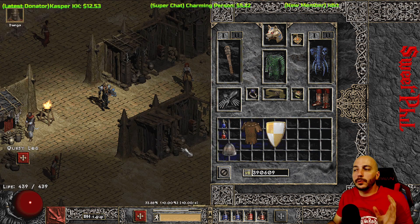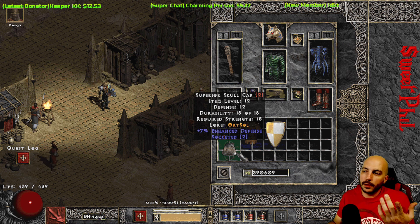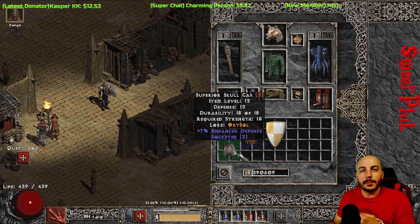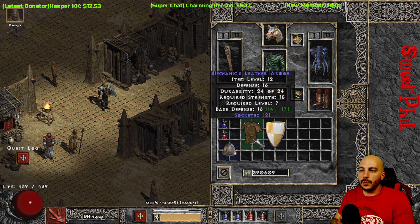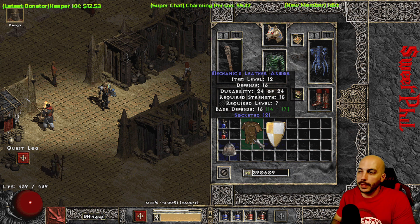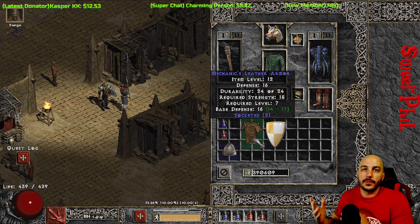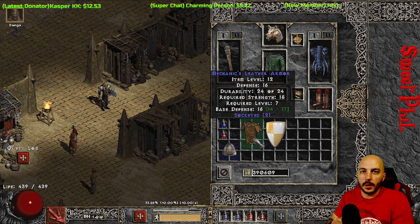A couple of other good examples of things to look for: if you find any two-socketed helms, you can make Lore in them. That's a good item for pretty much any character because it gives you plus one to all skills. Alternatively, I like getting magic find on my helm, but Lore is an option many people love. For a two-socketed armor, you want to make Stealth with Tal-Eth — that is the go-to for every single character. A lot of times you'll make Stealth early on and use it all the way through hell until you find something better like a Vipermagi or Kira's Guardian.